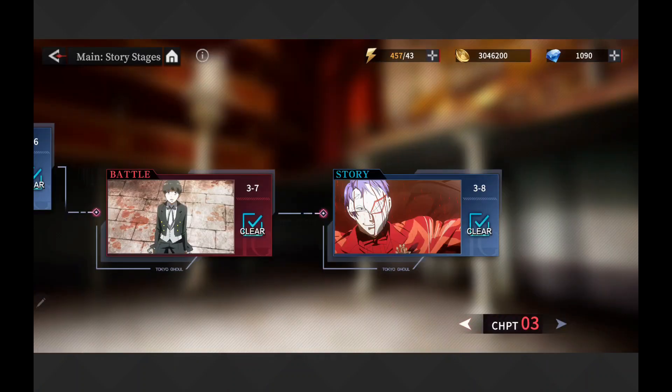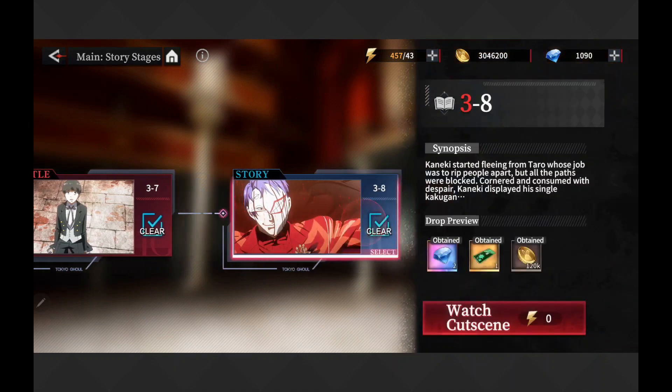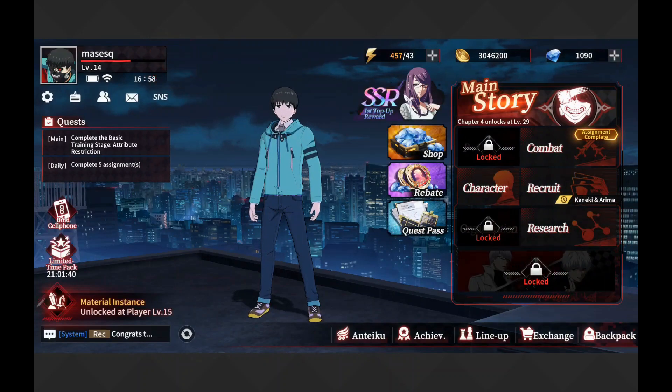One of the things that really turns me off with this game is the story mode. When you watch cutscenes for the first time, it actually charges you energy, which I cannot figure out why they would do that. But on the front screen you've got quests to do and of course lots of stuff to buy. If you're using TapTap and you're out of the jurisdiction, purchasing is not going to be an option. No big deal at all.